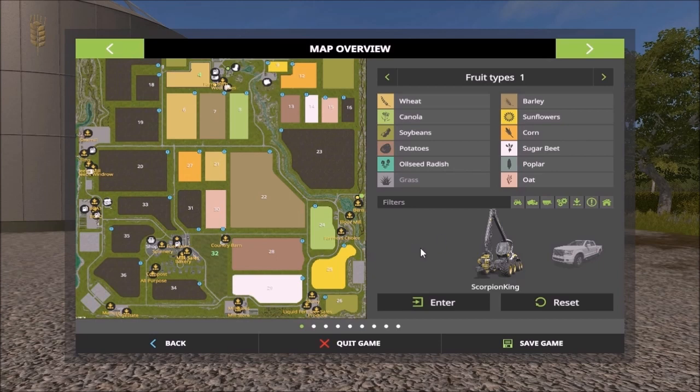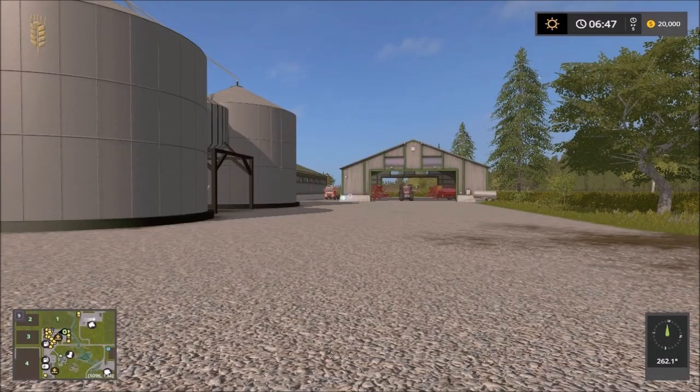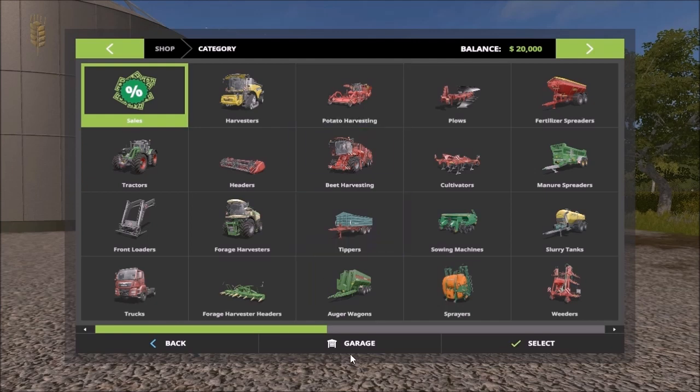On this map you get multi-fruits. So you get oats, rye, trickle, and millet belt. So let's see what machinery is given when we start.